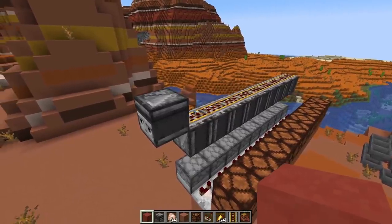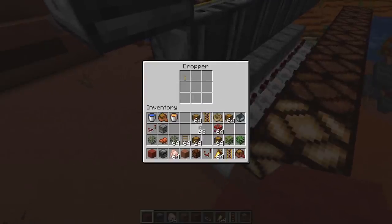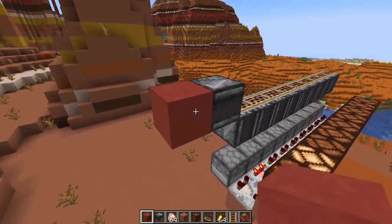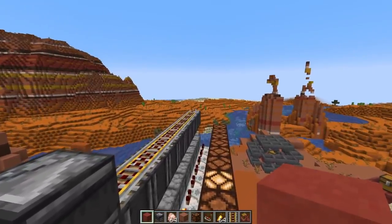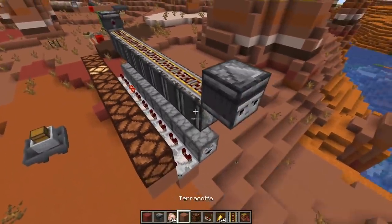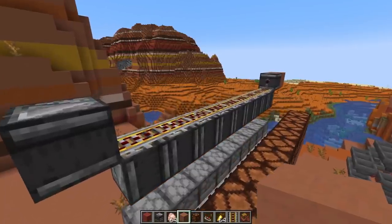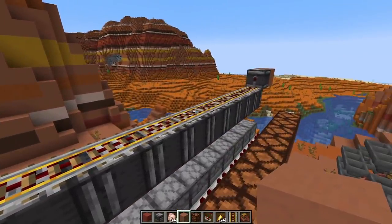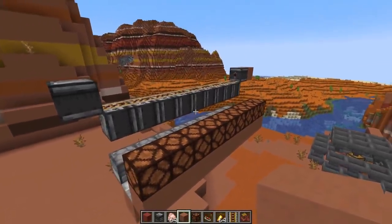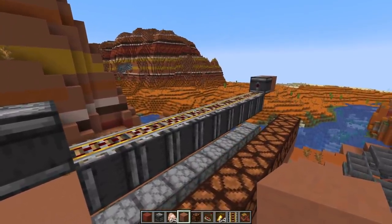There's also important news about the rail update order — the old order has been restored. It's easy to visualize with a dropper line: put an item in the first dropper and activate the rails from one side, and the item goes just to the next dropper because the rail that diverts the path updates first. Trigger it from the other end and you immediately get an output. The changes to rail update order were originally made to fix so-called update suppression, which allowed placing blocks in an illegal state — like a nether portal without surrounding obsidian. This is fixed as of the latest snapshot.